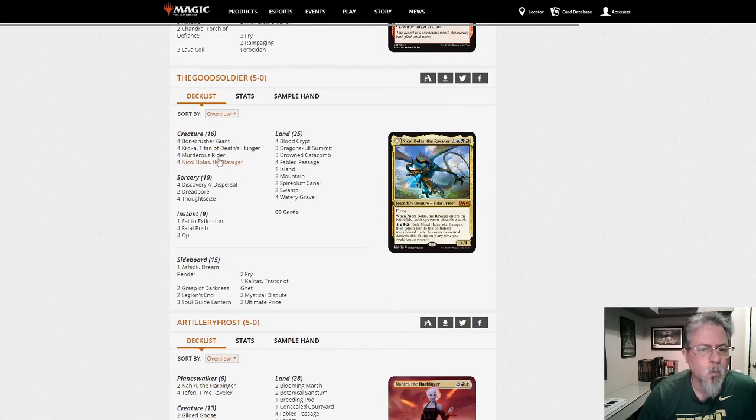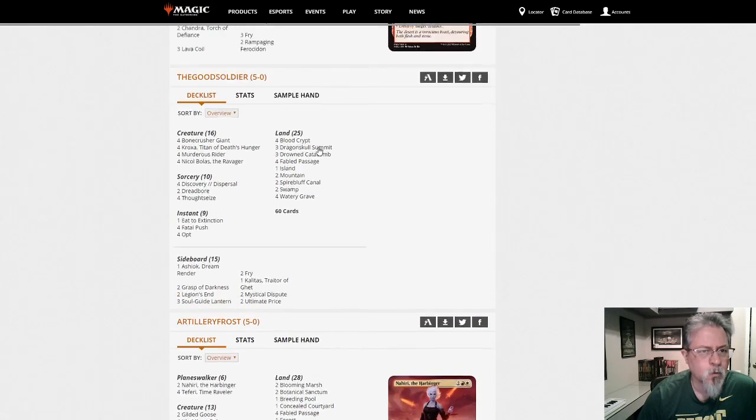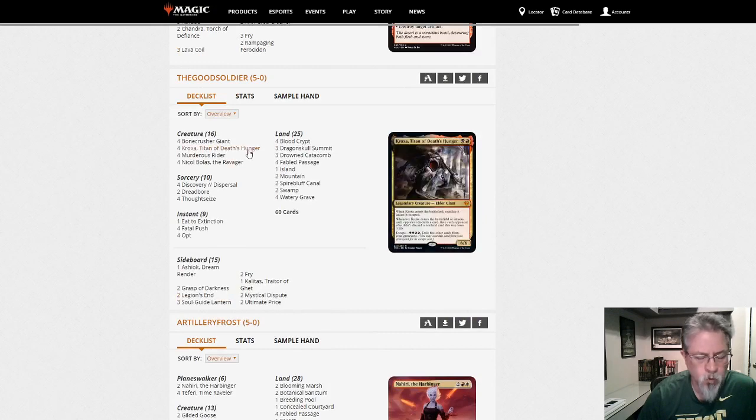The Good Soldier with a Grixis deck. Kroxa. Murderous Rider. Nicol Bolas. Grixis stuff — if you like Grixis, here's a deck for you. I like Kroxa — I'm trying to figure out how to get it to work. Kroxa finishes a game better than Uro, but Uro gives you inevitability. Kroxa is more dependent on your opponent. Kroxa is also more vulnerable to Fatal Push, which can be an issue.